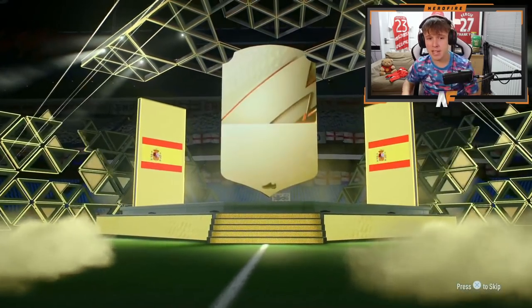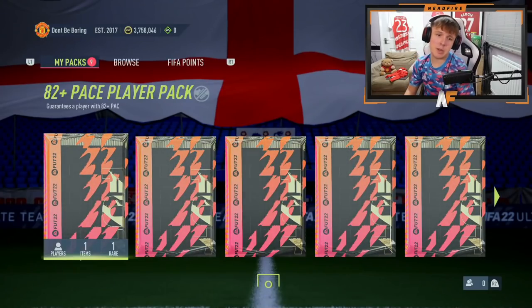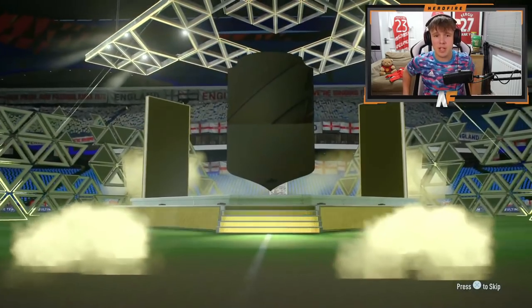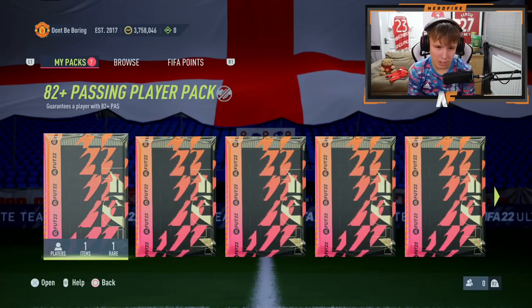Going left to right, pace pack first. First one: Dave Fayo — not the best of starts. Pack number two, also pace: not a board, but it's David Neres. Okay, two different positions at least, but probably going to be a lot of wingers. Pack three — we need defenders here. Belgium... it's another right winger, Doku. We've got way too many attacking players already.